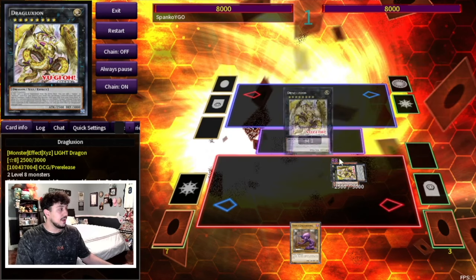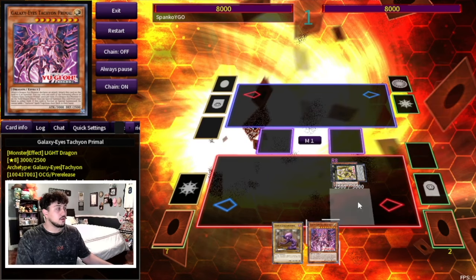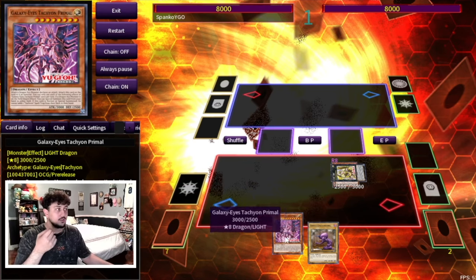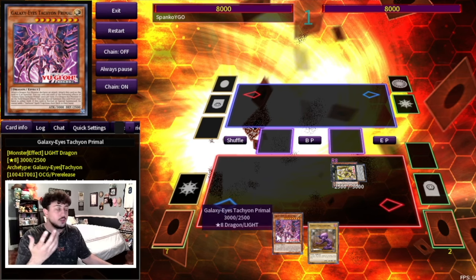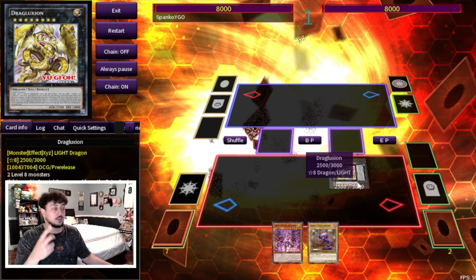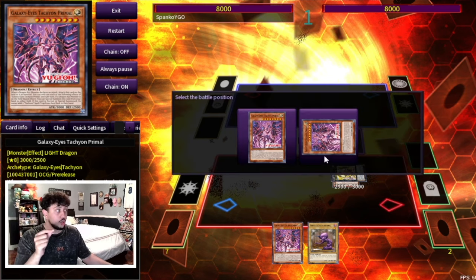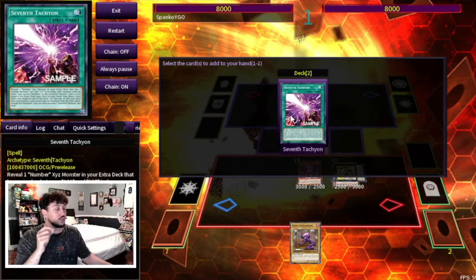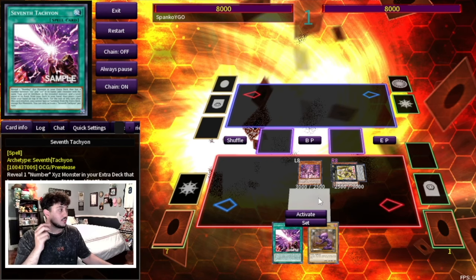Drag Luxion searches your Galaxy Eyes Tachyon Primal to hand. Keep in mind, if you already opened the Tachyon Primal you can just search the spell right away instead. As long as you get to that one card and have a Dragon Xyz monster on your side of the field, you'll be able to FTK. You then activate Tachyon Primal's quick effect to special summon it to your field — not your opponent's field — because you're going to use it for a Rank 8 monster later. Then you use its effect to search the 7th Tachyon.